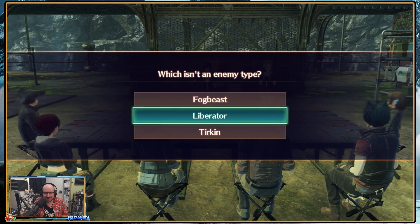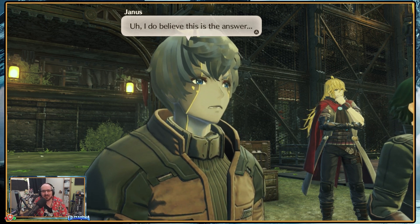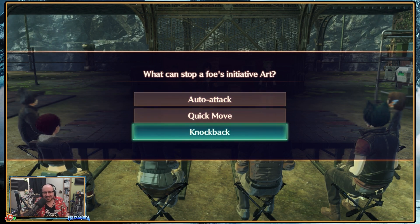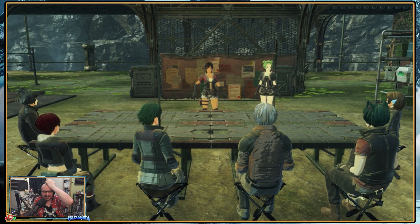Which isn't an enemy type? A liberator, I take it. Technically I fought a liberator, so I guess it's a fog beast. I fought liberators — that's an enemy type. I haven't fought a fog beast that I know of. What can stop a foe's initiative art? Auto attack, quick move, or knockback? Just anything. I'll say knockback — that's the one. I got 3 out of 5.